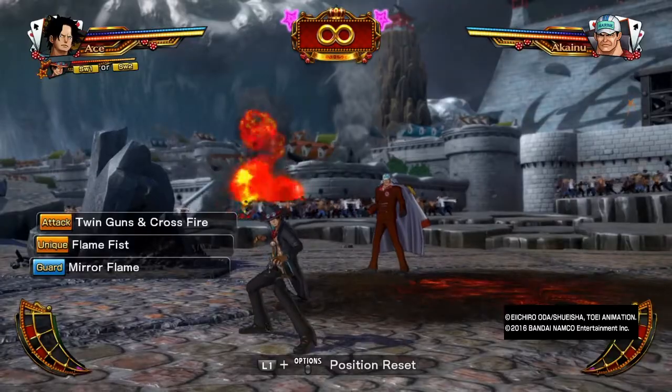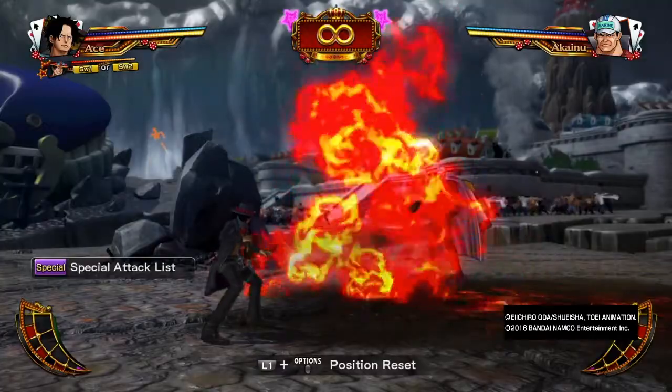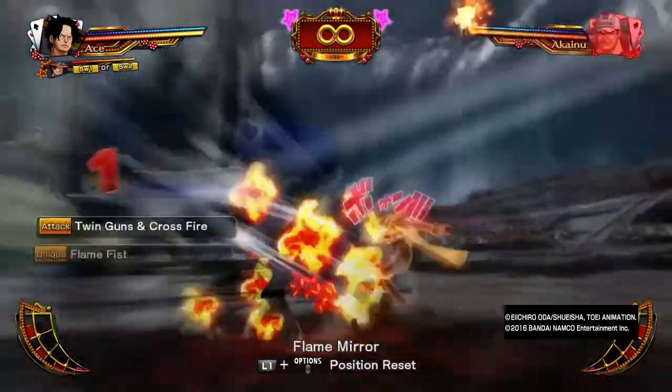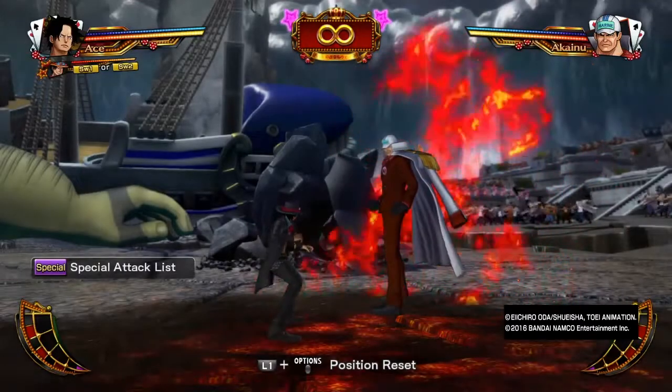His second change is Mirror Flame. While Mirror Flame is one of the most powerful moves in the game, it does travel a little bit forward. This move itself cannot be low-guarded, and it has a whole bunch of stagger — it just kind of creates a trap for the opponent.